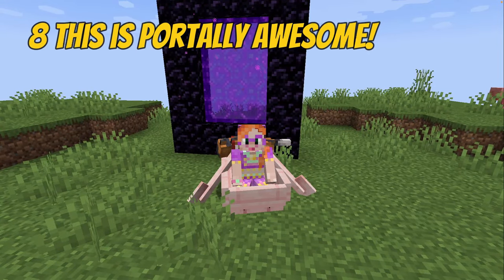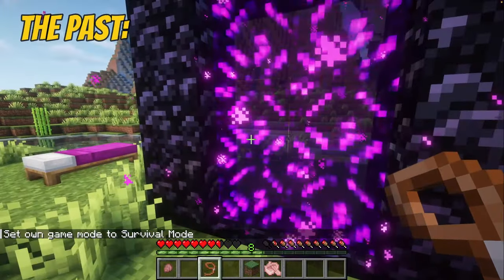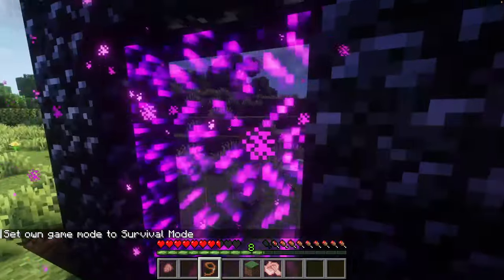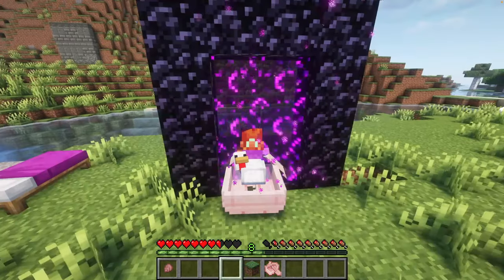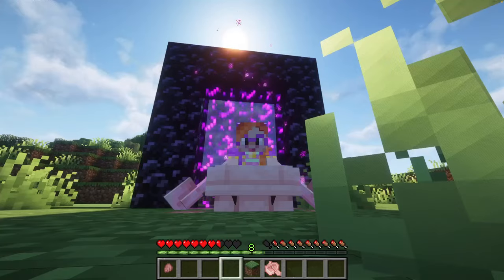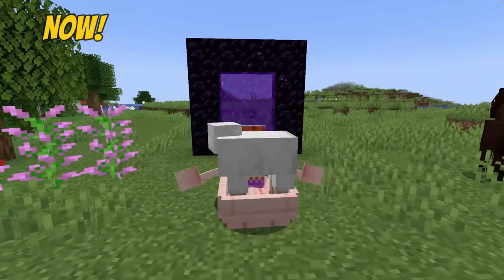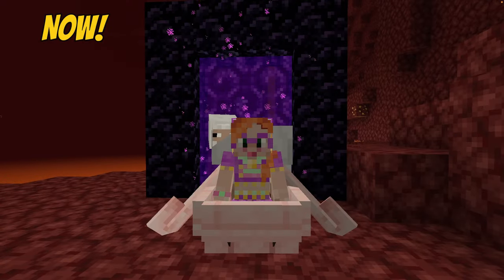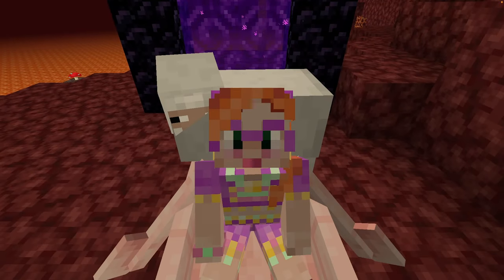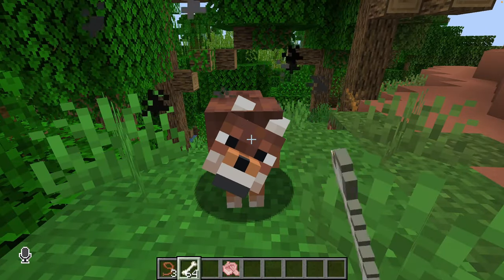And finally, here's the game changer I promised you from the 1.21 update. Do you remember how awkward it was trying to get mobs through the portal? Leads broke, and if you were on a boat, the portal simply wouldn't work. But the Tricky Trials update has made traveling through portals with mobs so much easier — now you can just put your mob in a boat and row straight through! Easy peasy! I'm so glad they finally fixed that, especially since we now have much more reason to travel all over the place.